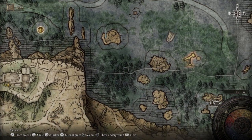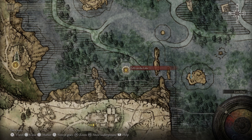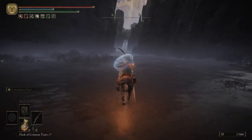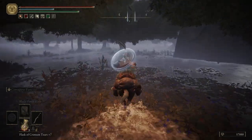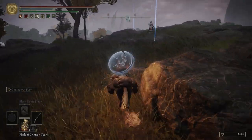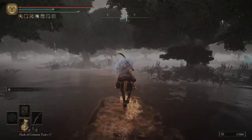Our first marker is going to be right here, second one right here - this is going to be the Lakeside Crystal Cave. And then we're going to fast travel to the Grace: Folly on the Lake. Let's turn on our lantern, hop on Torrent. We're going to head northeast just for a moment and then southeast-ish, just head in the direction of the marker. We're going to see some different types of Albinorics over here. Just grab the Dexterity Knot Crystal Tear - that's going to give you extra dexterity whenever you put it into your Wondrous Physick and drink it. Not really important to our build.